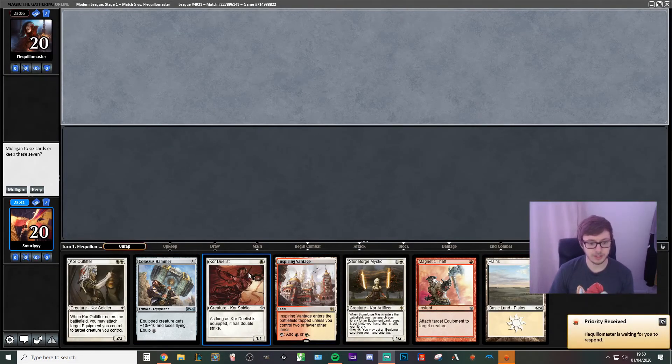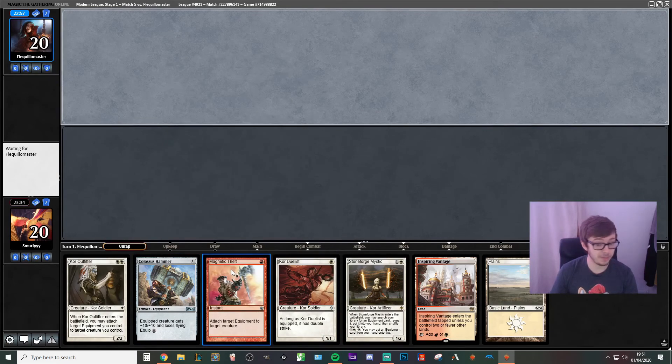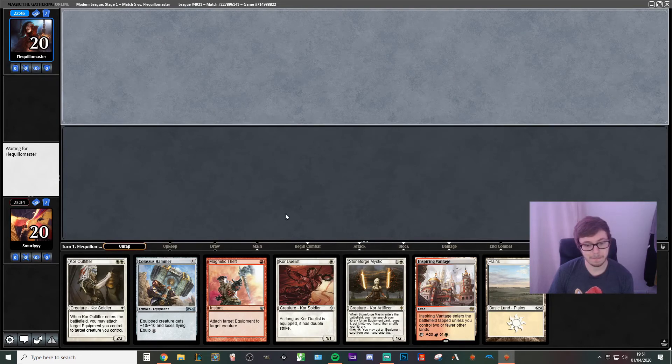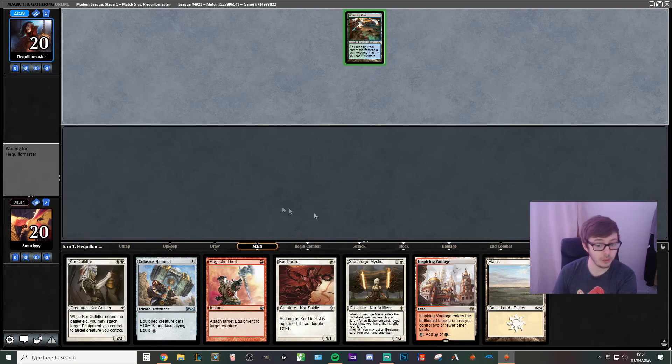We've got the turn one Duelist into the turn two kill. We would definitely keep this — I didn't even notice that we had a turn two kill in this deck. Turn one Duelist, turn two play the hammer, instantly equip the hammer and swing for 20 or 22. That did not even occur to me. I would also have liked to see if this deck had Once Upon a Time to see how much more consistent it would be — then you can find Stoneforge, which effectively helps you find the hammer, the Duelist, and the Outfitter, so you can find all three parts of the combo with it.